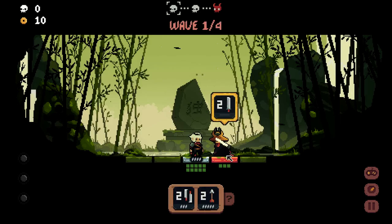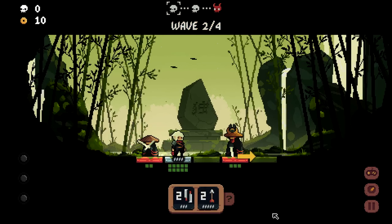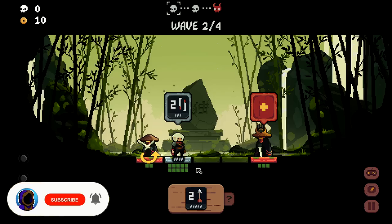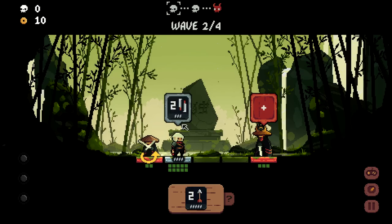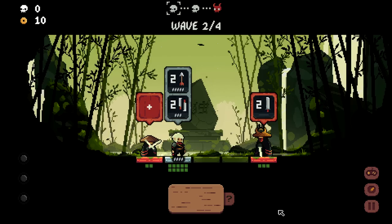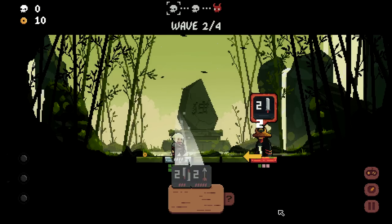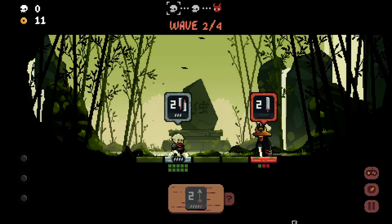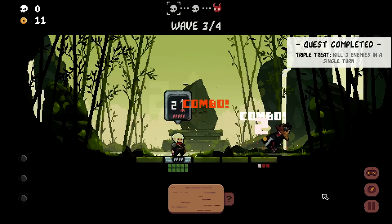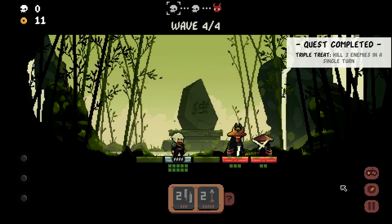The sword only hits the tile directly in front of you, so I'll back up to avoid that attack. Now I'll build a combo — these swords hit both tiles behind and in front of the character and do two damage. The three dots are the cooldown, so after use it takes three turns to recharge. I queue up both the swords and the arrow for a wombo combo, activate, and we're good.